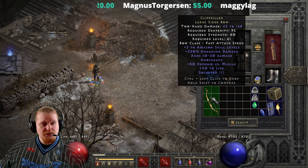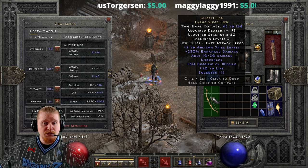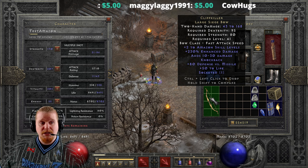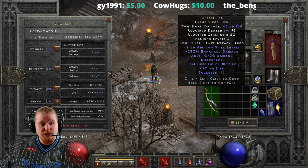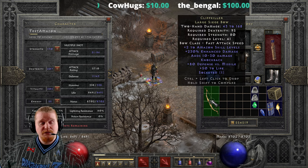On top of the knockback, we also get defense versus missile, which is kind of a mediocre stat. We are a ranged character, so having defense versus missile is not a bad thing, but it's not something people are going to specifically seek out. We also have plus 50 life on here, which is a pretty large amount - 50 life is actually pretty sweet.